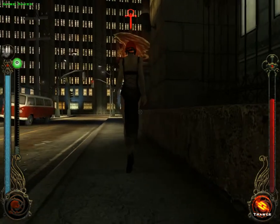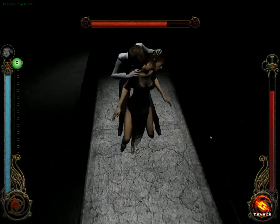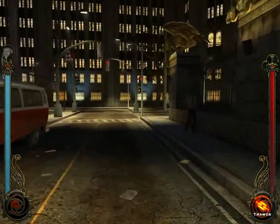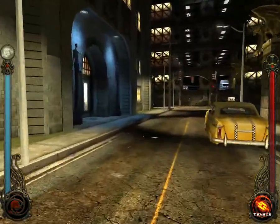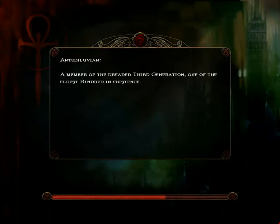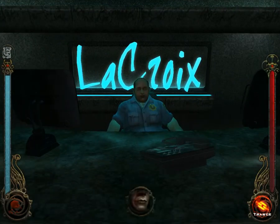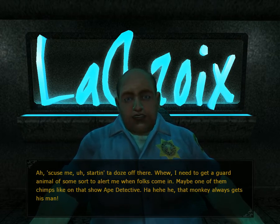Suck on you. Oh, that was close — very close to a masquerade violation. One wouldn't matter really, it's easy to recover from. Excuse me, starting to doze off there. I need to get a guard animal of some sort to alert me when folks come in — maybe one of them chimps, like on that show Ape Detective. That monkey always gets his man.